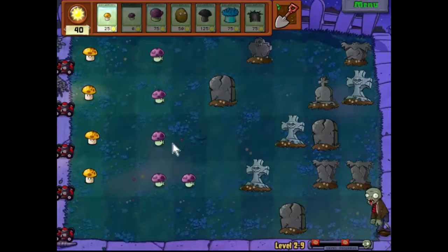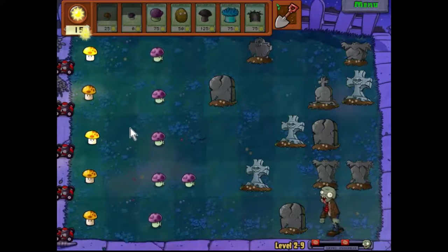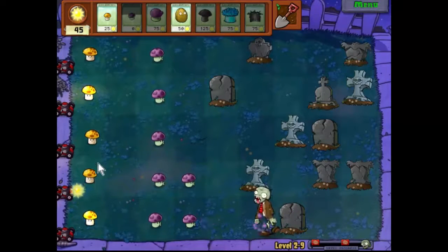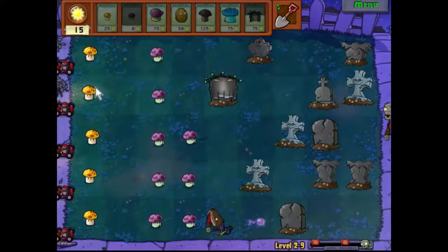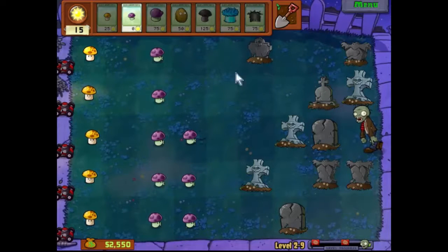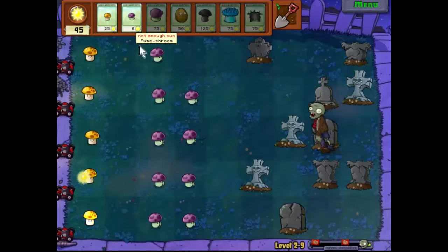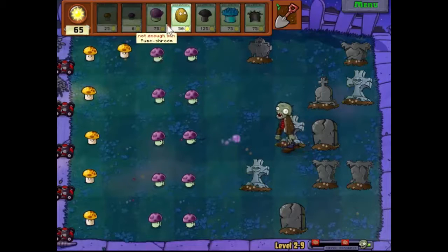Of course as soon as I put this mushroom down they come — let's be honest, it would happen otherwise. Let's get two out there. The next thing we're going to buy is the gravebuster and start down that route. Now I want to save up 50 to put down a walnut where I need it, and then start putting shrooms in this row and upgrading them to fume shrooms.